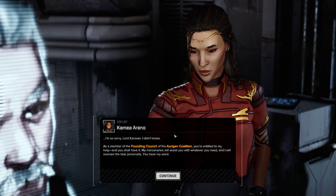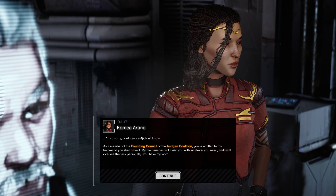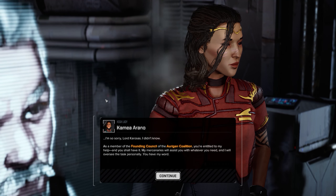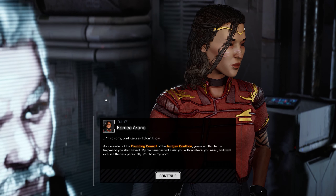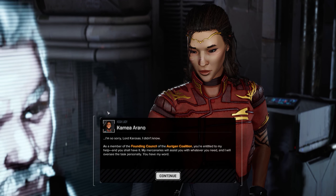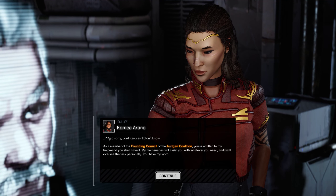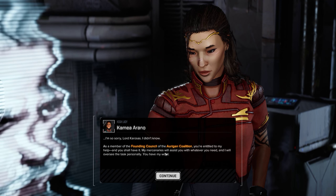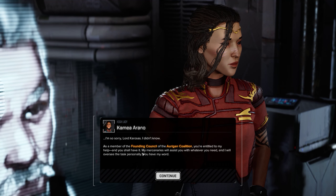Like, she has an army - he doesn't. There's no place for negotiation, there's no leverage. As a member of the founding council of the origin coalition, you're entitled to my help and you shall have it. Mercenaries will assist you with whatever you need and I will oversee the task personally. You have my word.